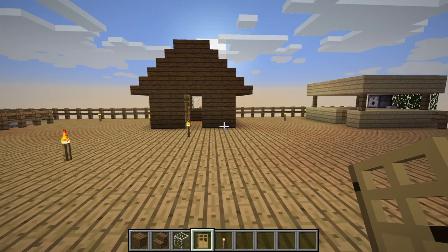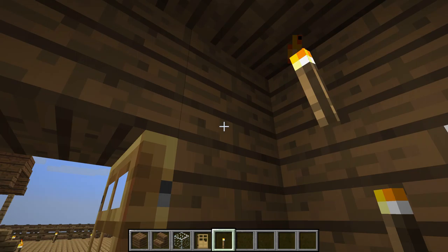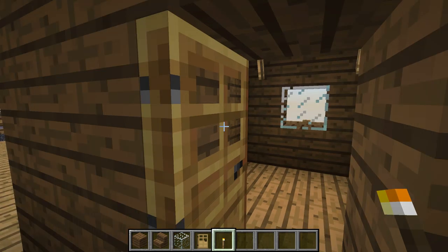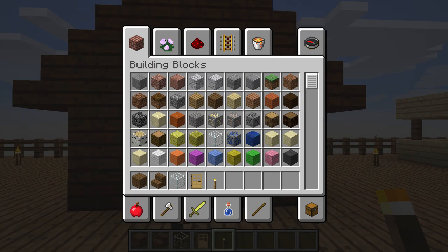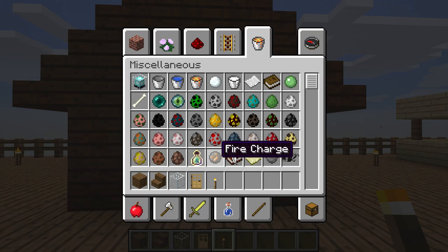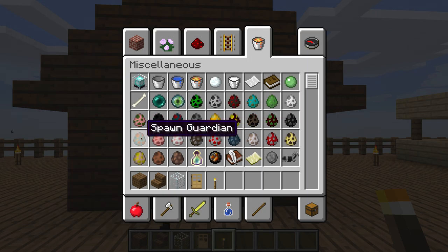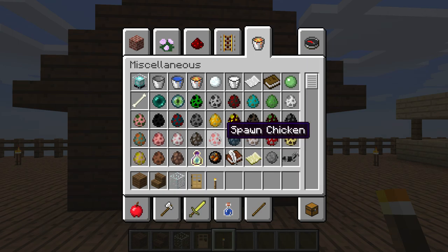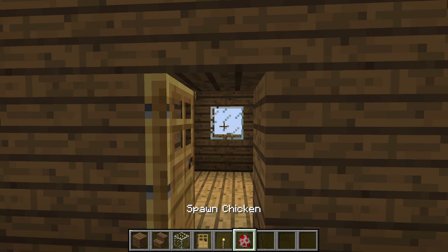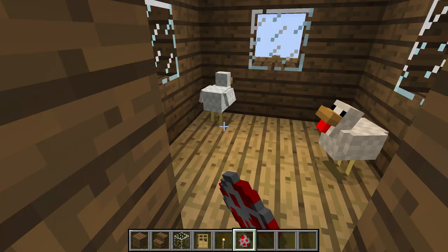You just want to fill in the roof. And then if you're making this in creative, you'd want some chickens — you can spawn some chickens in here.